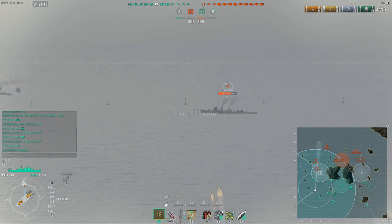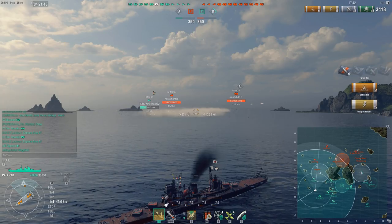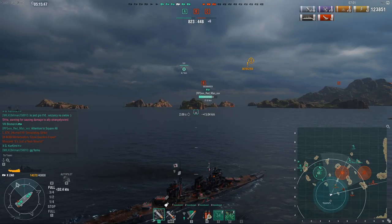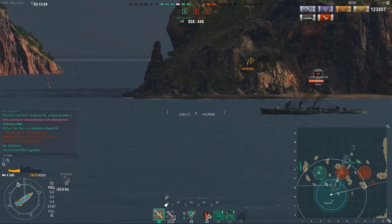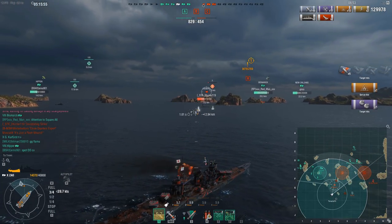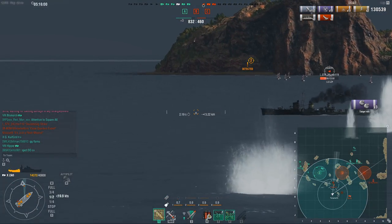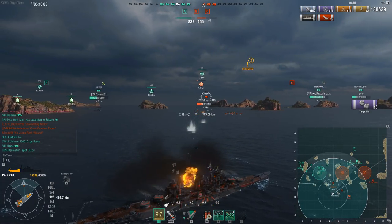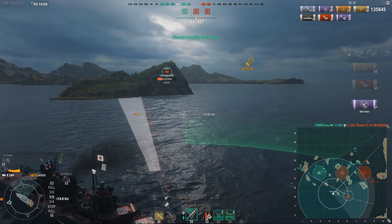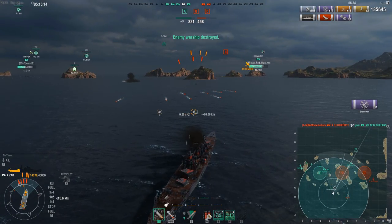This usually forces smokes, forces defensive play, and just forces a panicky gameplay from the enemy. Of course, you gotta keep in mind that when you do this, you put yourself at considerable risk. However, most of the time that risk is well worth it, because it doesn't matter what destroyer it is — if he gets close to you with these railguns and the HE alpha, the amount of damage you do is so disgustingly heavy that you can quickly give your team an advantage. Destroyers panic when they see you.